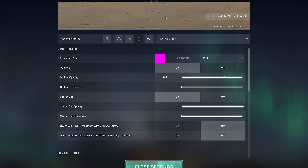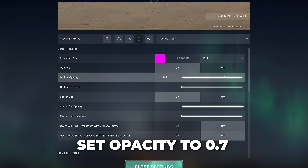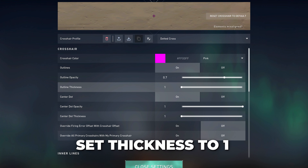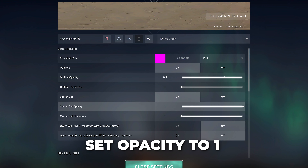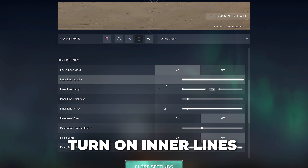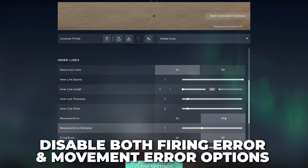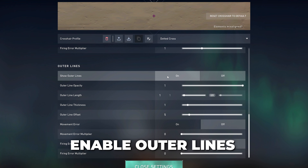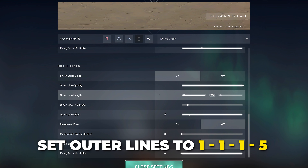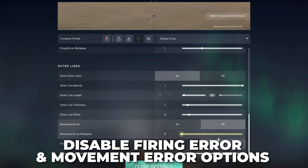Next is the dotted cross crosshair. Turn on outlines then set the opacity to about 0.7 and the thickness to 1. Turn on the center dot and set opacity to 1 and thickness to 1. Turn on the inner lines and set them to 1, 1, 1, 2. Disable both the firing and movement error options. Enable the outer line settings and use 1, 1, 1, 5. Disable the firing error and movement error options.